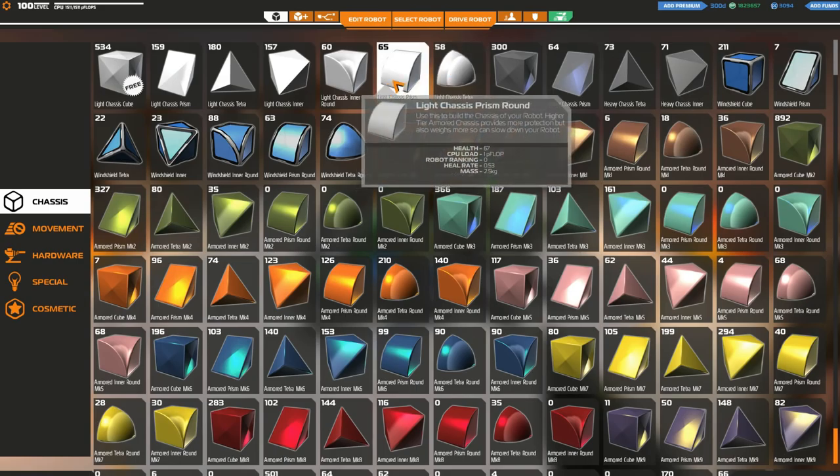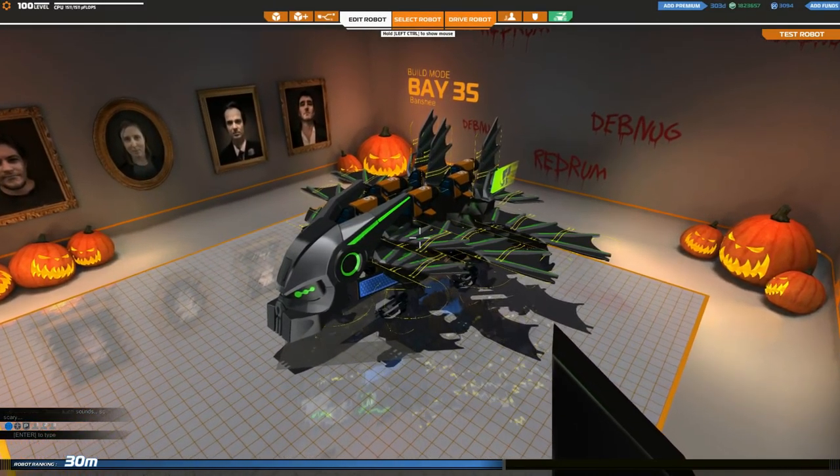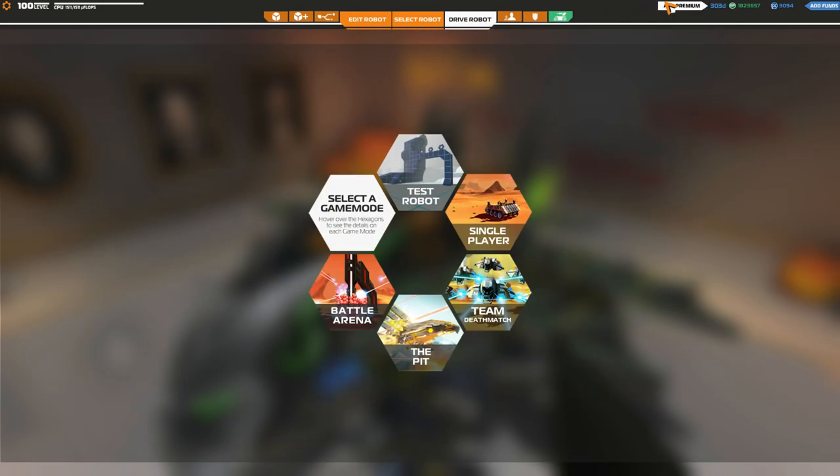We're going to go ahead and type in the premium code before the next match. Entering code: HALLOWFEST67455. Remember to use caps lock otherwise it might not work. I'll put this in the description so you can copy and paste it. I believe this gives either three or four days of premium.